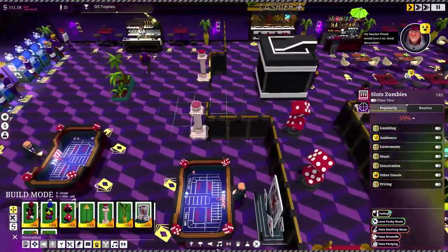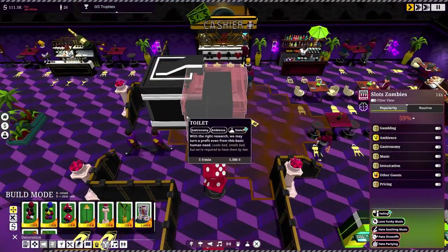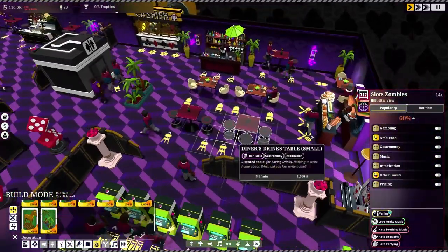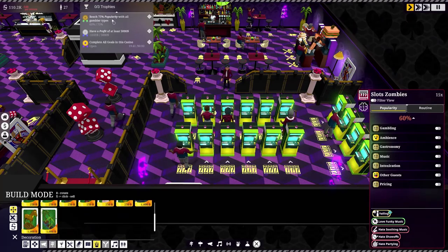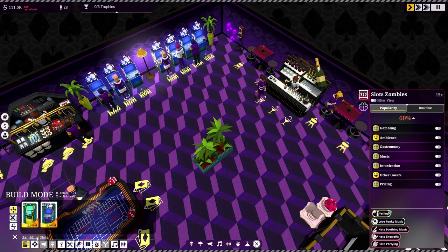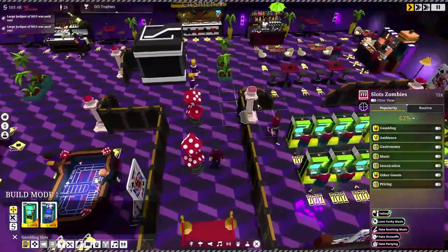We've got a ton of slots on one side, keeping the posh people separated — though this casino honestly looks like a bit of a disaster. Let's move the toilets and add a plant here and there. Random plants everywhere! I hope as we level up we get more decoration options. Maybe we need more video poker machines — those seem to be a little short.